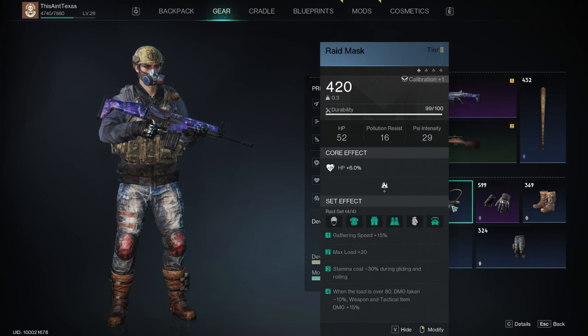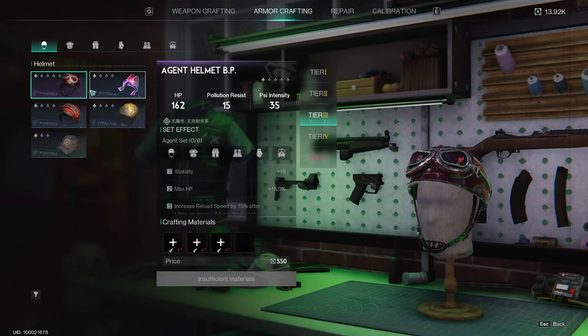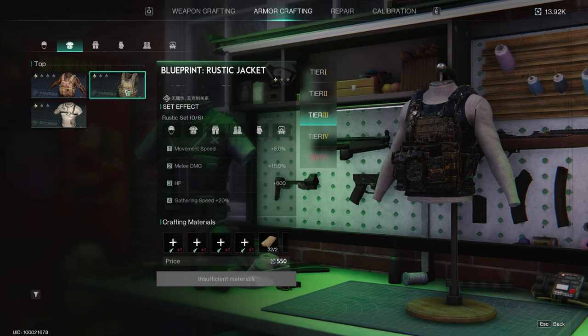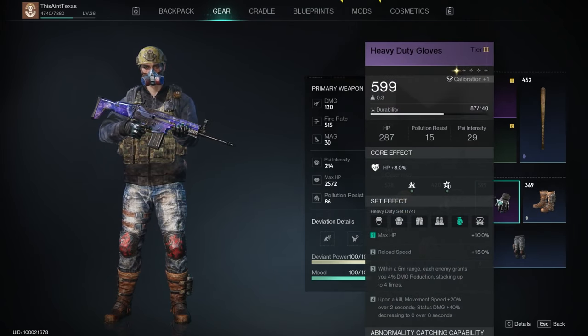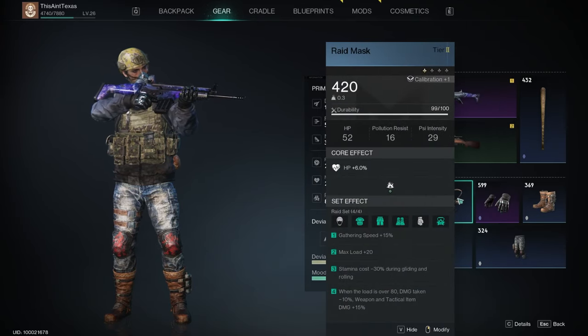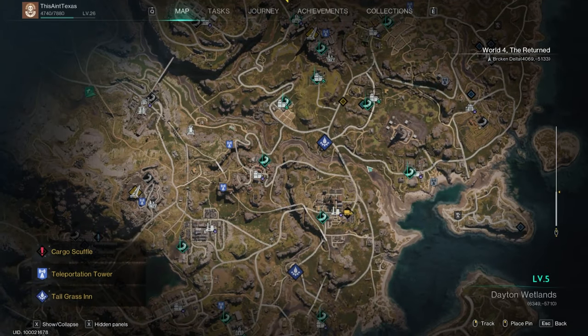When crafting gear at the workbench, try to craft enough pieces of the same set type to unlock set bonuses. For instance, the rustic jacket and rustic pants share set bonuses — if you equip four pieces of rustic gear you get all those bonuses. Once you have a full set bonus active, you can then swap in pieces from other sets on remaining slots to stack bonuses from multiple sets simultaneously.